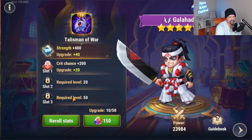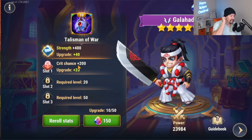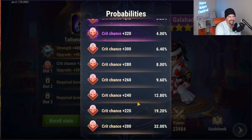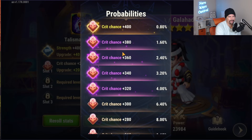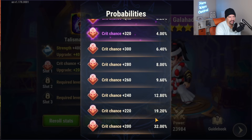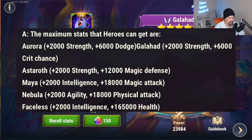Now that you have access to the second stat, I'll put on screen all six heroes and what their primary and secondary stats are. The main thing to know about talismans is their variability on stats. Looking at the percentage chances in the top left corner, you can see the range of ranks for critical hit chance. The absolute best you can get is 400 and the absolute worst is 200.